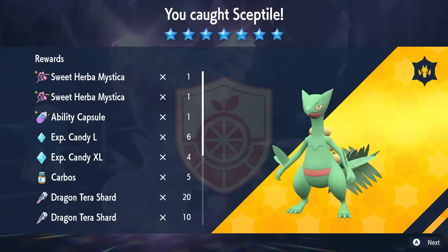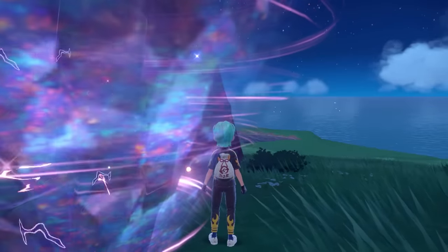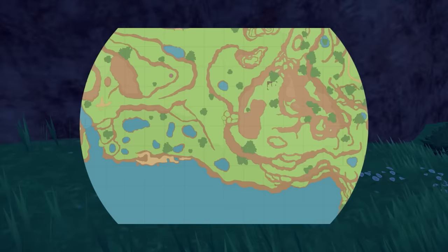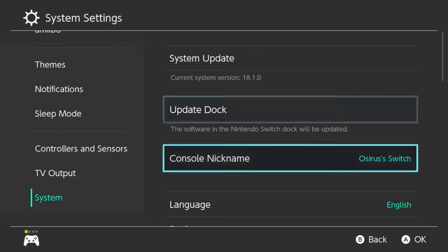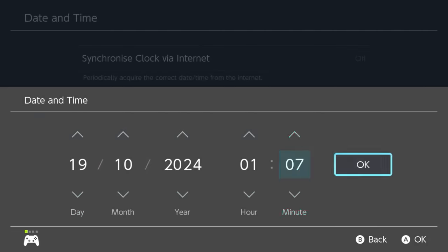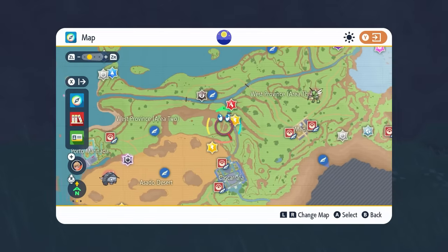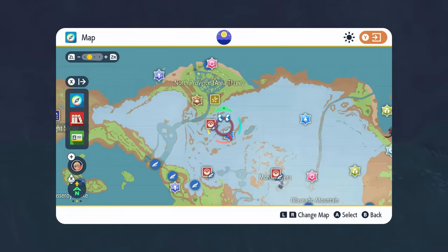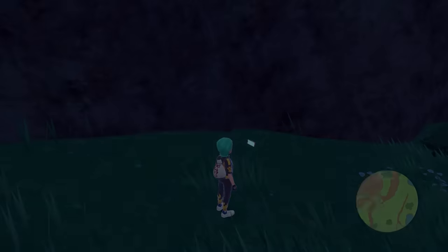Once you've beaten Sceptile you'll get your rewards — Herba Mystica drops, an array of large XL candies, and other high-cost items. To respawn the seven-star Tera Raid as soon as possible: once the raid disappears, open your map, hit the home menu, go to System Settings, then System, then Date and Time. Make sure synchronized clock for the internet is off and just toggle through the options. Come back into the game and all the dens will respawn on your map so you can locate the seven-star Tera Raid den and continue farming Herba Mystica.